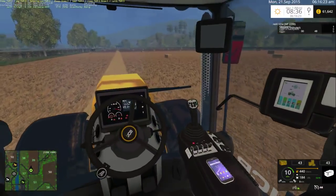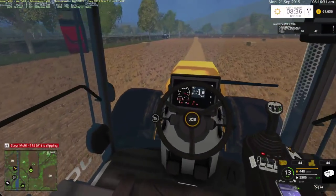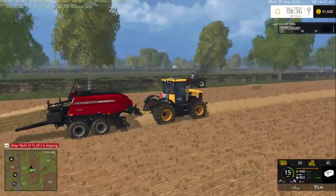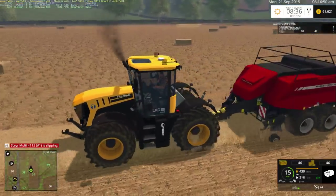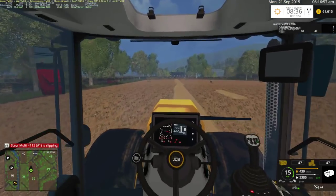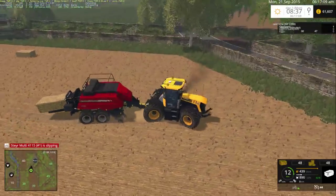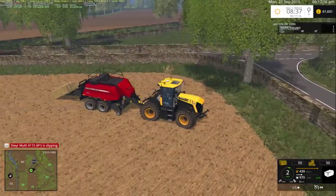We are going to get this baler back to the shop in time and sort him out in a second. I think I know — he's crashed into something. We're going to get about 50 bales off this field, I reckon. This thing looks so nice — it looks so mean as well. Are there cab lights? They must just shine through — it's a little bit broken though. 47, 48, 49, 50. It doesn't like doing that — there you go: 50 bales.